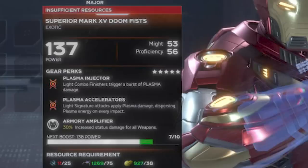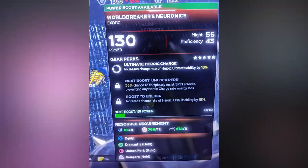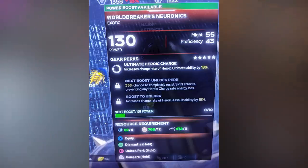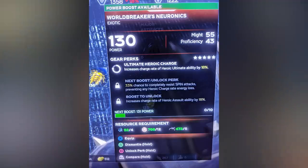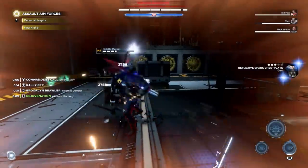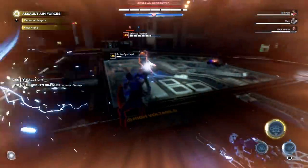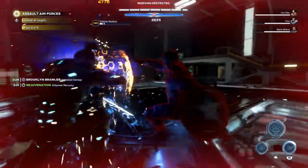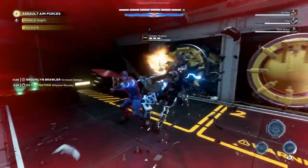The final perk on the Iron Man exotic gives 30% increased status damage for all weapons, which helps out with plasma but even more so with staggers and enemy stuns. The next exotic has 55 might and 43 proficiency — not too uncommon even on legendaries — but it increases the charge rate of heroic ultimates by 18%, heroic assaults by another 18%, and has a 33% chance to completely resist spin attacks. I truly believe that's the type of perk that makes exotic gear much better. That spin resist will be really great against those annoying stiletto riot bots, because they constantly spin with a huge range and can take you by surprise. This could be potentially amazing if you stumble upon a big group of stilettos and want to take them down.